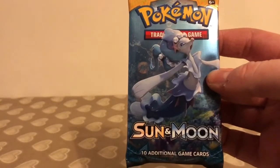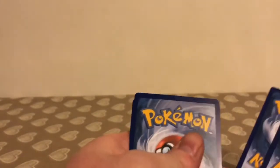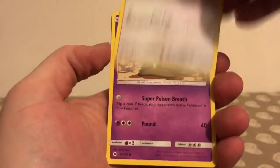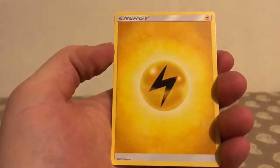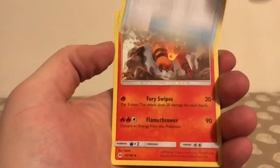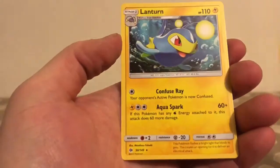Second pack — Prima Arena Sun and Moon. The code card, and we start this pack off with a Grubbin, Spearow, Alolan Grimer, Rowlet, Drowsy, Energy, Dragonair, Poison Barb, Torracat, and a Reverse Holo of a Carvanha — just a common. And the rare in the pack is a non-holo Lanturn, so no points from that pack.